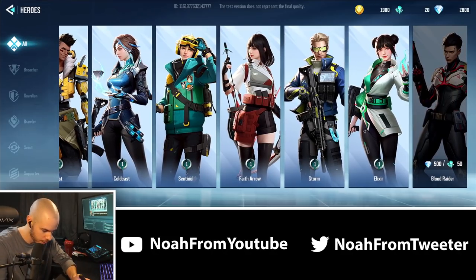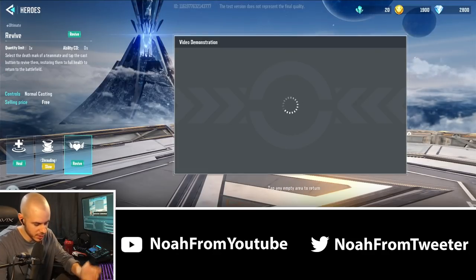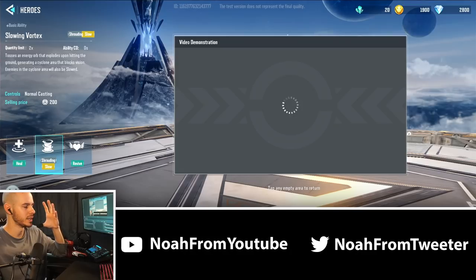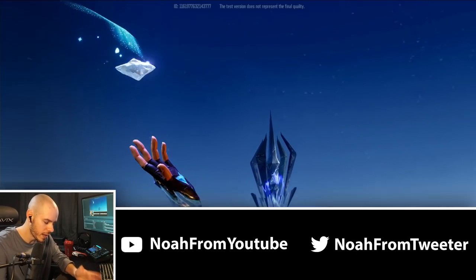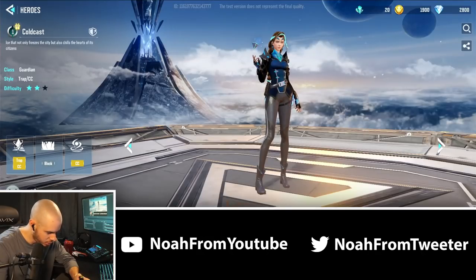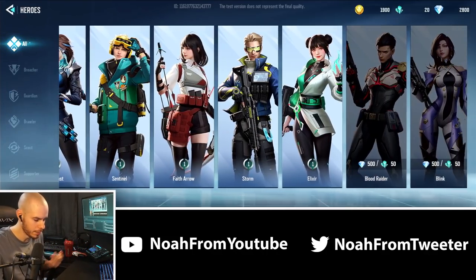Most of the abilities are very familiar if you've played Valorant before. For example, we have Elixir, who is essentially Sage. A couple of her abilities are different, but her ultimate is Revive, she's got a Shrouding which is basically a smoke, and a healing passive. Sage's wall ability is actually given to a different character called Cold Cast, whose basic is a block. A couple of the abilities are swapped around, but for the most part the game's pretty much the same.